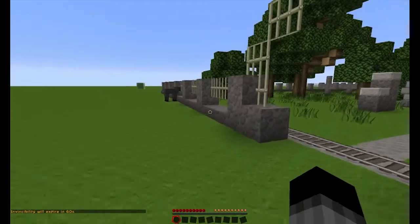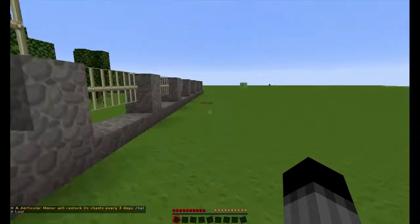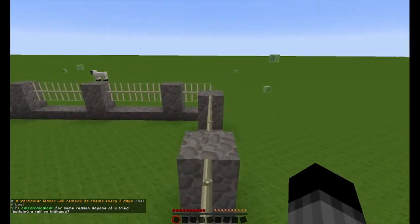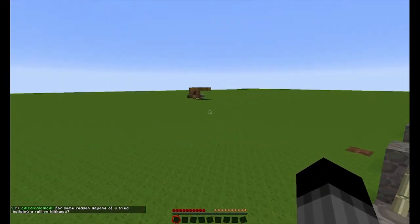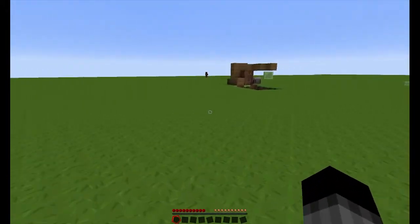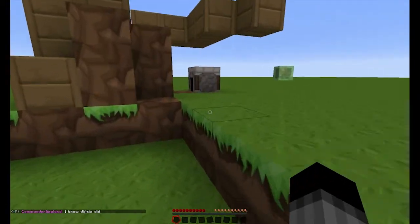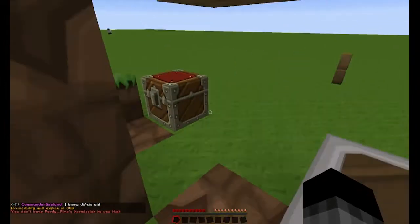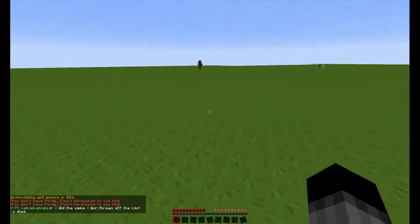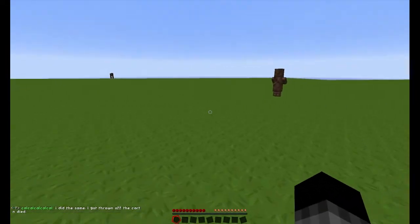When you first spawn in the world, you get two minutes of invincibility — nothing will attack you for the first two minutes of the game. It's not much of a break, but it is a break. Scout out the area and have a look at what's around. You're going to be attacked by slimes in the day; at nighttime they despawn to make room for hostile mobs to spawn in. Don't sprint until you get food, because hunger drains very fast on this server.